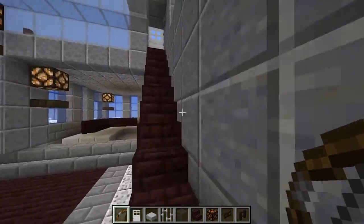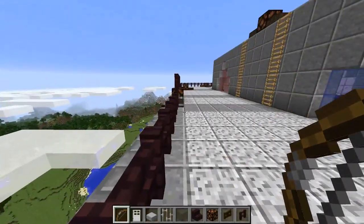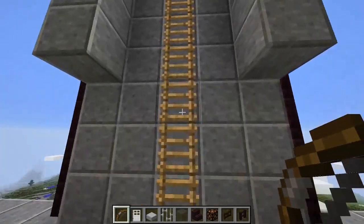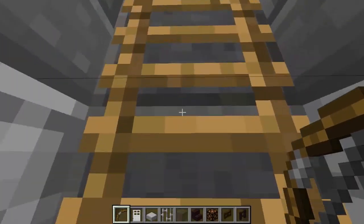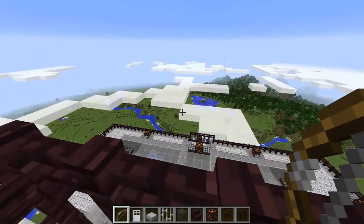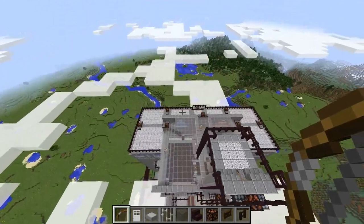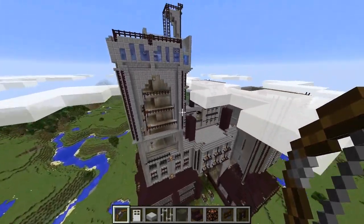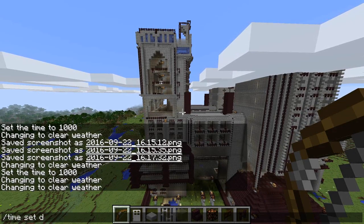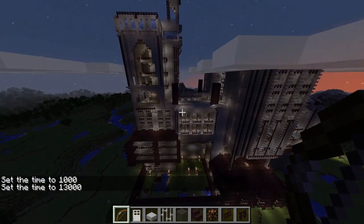Surprisingly, the king doesn't have the best view — that's reserved for the guards tasked with looking out long-range over the castle to spot any trouble. That's why I built this perch going all the way up here. You've got a great view of everything outside the castle in all directions. Let me show you an outside view and pan around it — let me show you a nighttime one actually. Time set night — you can see how pretty it is during nighttime.